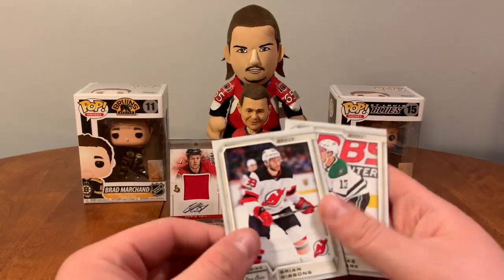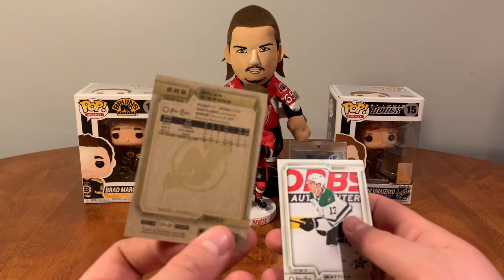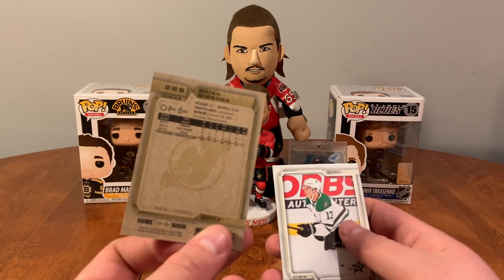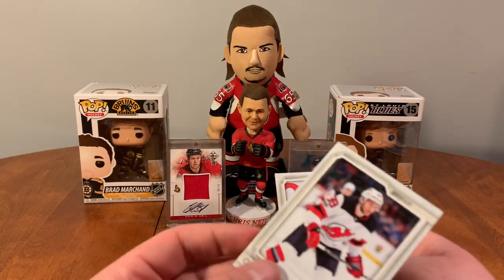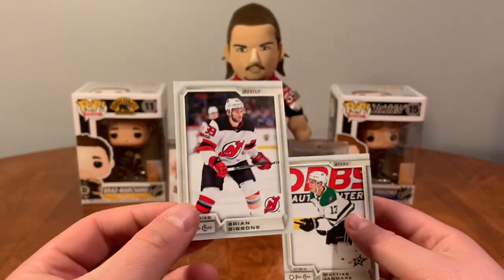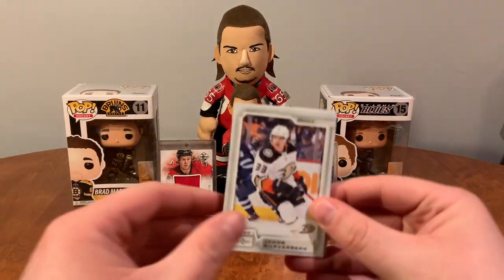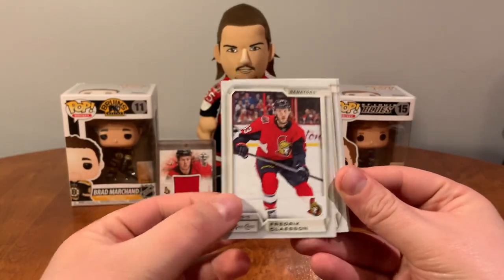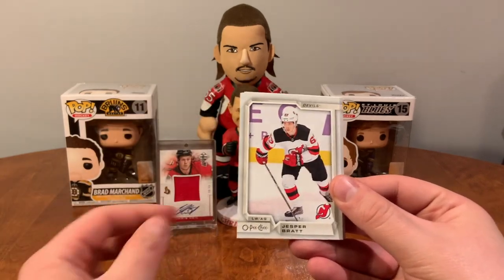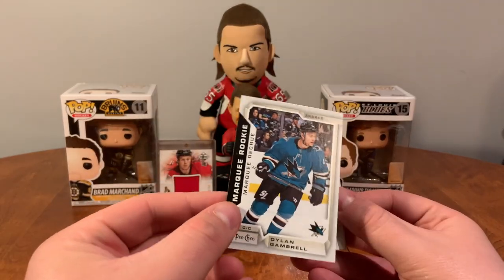Fortinen, Brian Gibbons. He was something else — Gibbons, up and down and up and down, AHL star. Matias Janmark. Here's my last pack of O-Pee-Chee for now: Silverberg, another Claesson, Brickley, Brat, Dylan Gambrell, marquee rookie, Palat, Ferland, and Frolik.